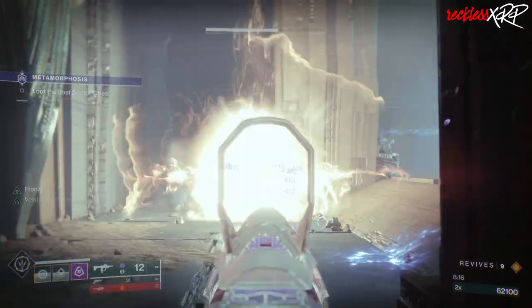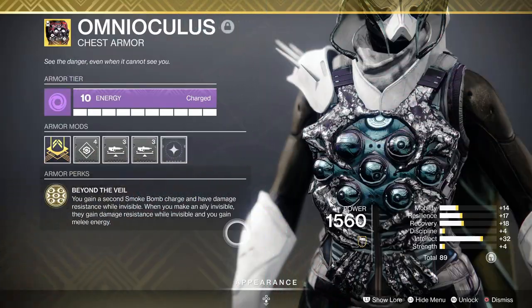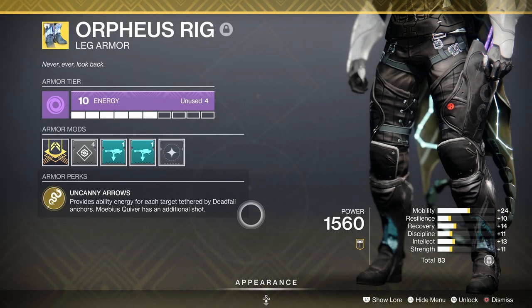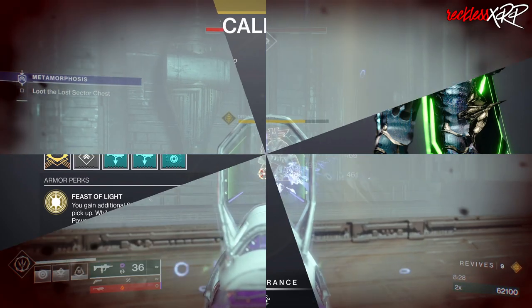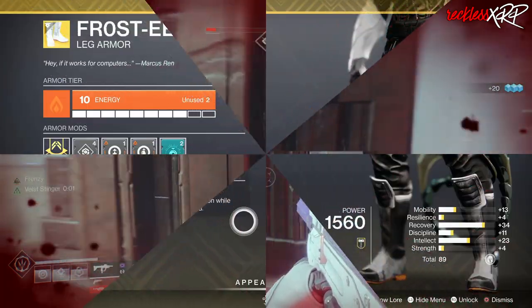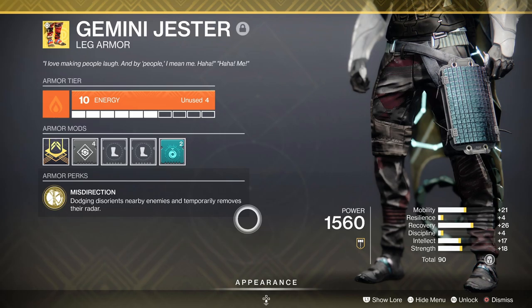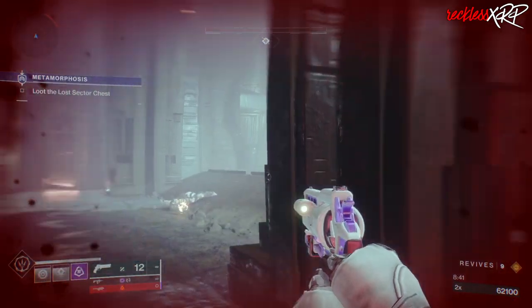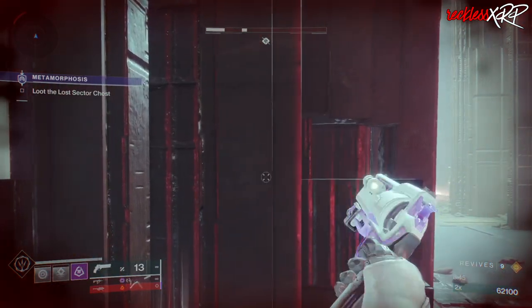If Stasis is not your cup of tea and you want to stick to Void 3.0, you have a few viable options: Omnioculus or Orpheus Rig with Mobius Quiver in PvP, or Star-Eater Scales in PvE. We also have exotics that don't belong to any specific weapon or subclass, like Frostees and Gemini Jester, which are still good viable exotics to use in Destiny 2.